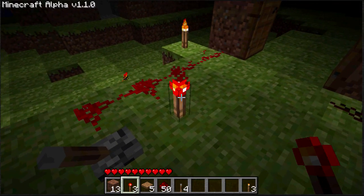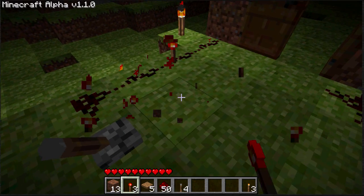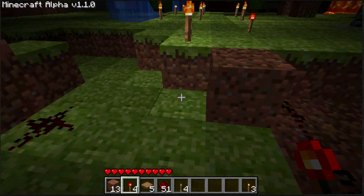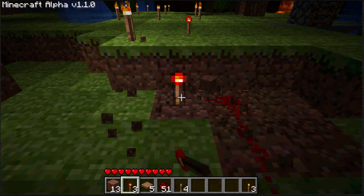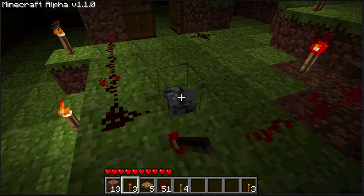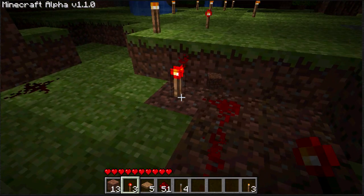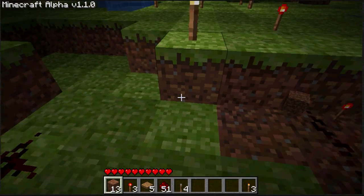For those of you that don't know, there's a torch called the redstone torch, which is made from a stick and one redstone. It makes redstone always on. But it doesn't work if it's directly connected with this circuit.